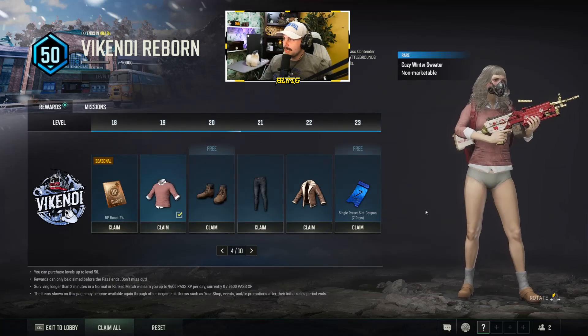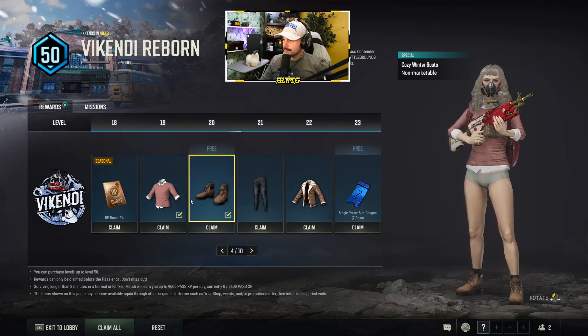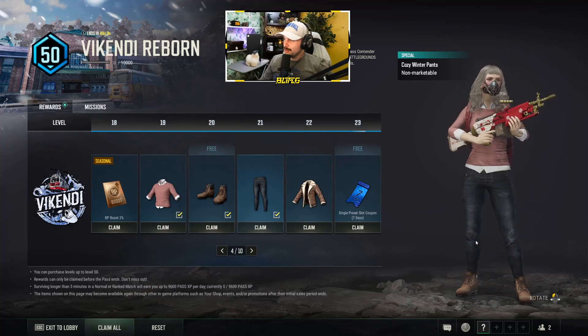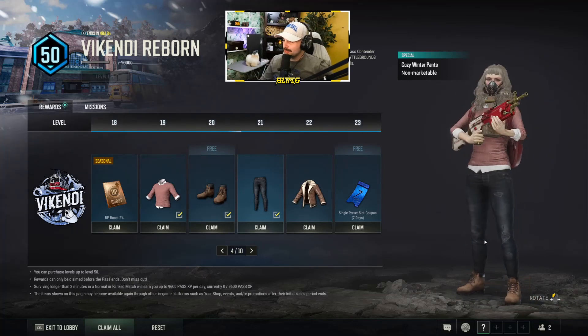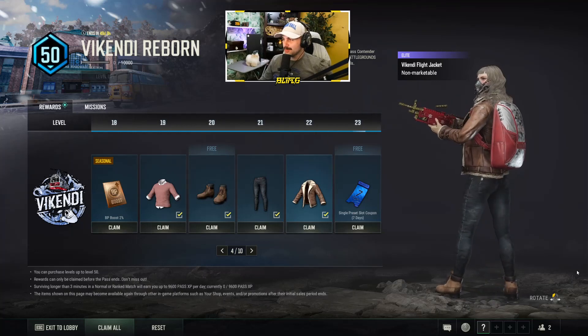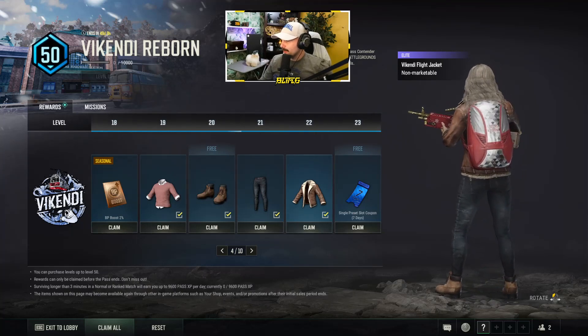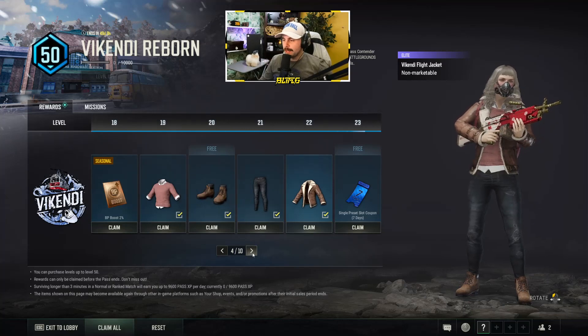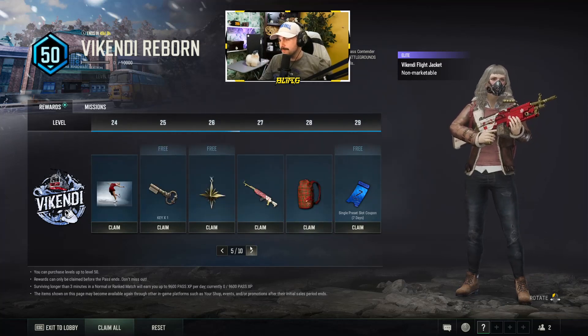We have a cozy winter sweatshirt outfit, some new boots for wintertime, a new pair of jeans — a little scuffed up — and a brand new jacket, so we're all nice and warm for the next update. Pretty standard outfit, but I'll take it for the Survivor Pass.